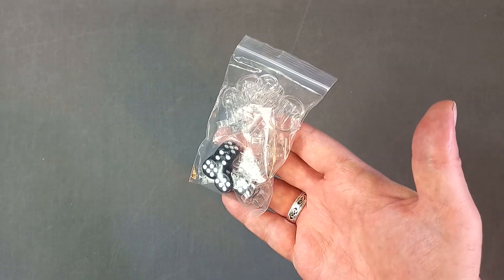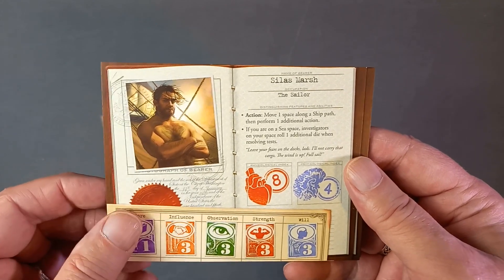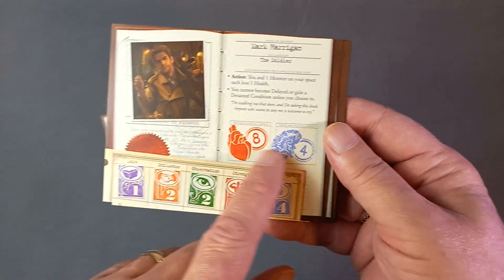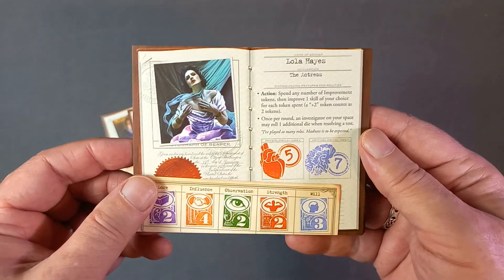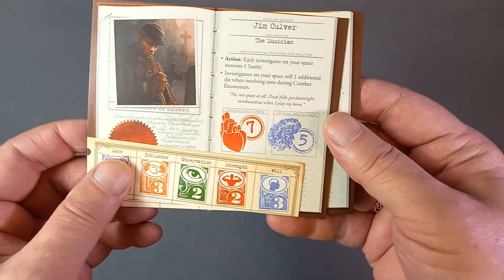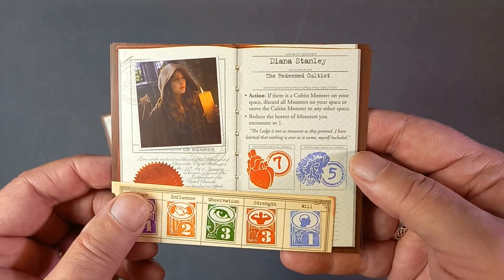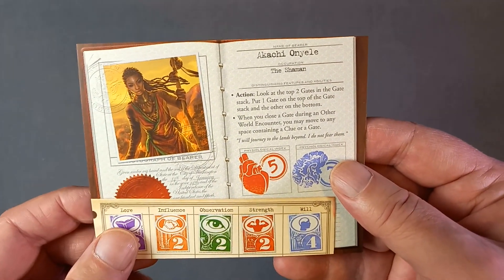Next, a bag of standees and some D6s. There are 12 investigator sheets: Trish Scarborough the spy, Silas Marsh the sailor, Norman Withers the astronomer — and we can see their health, sanity, and abilities — Mark Harrigan the soldier, Lola Hayes the actress, Lily Shen the martial artist, Leo Anderson the expedition leader, Jim Culver the musician, Jacqueline Fine the psychic, Diana Stanley the redeemed cultist, Charlie Kane the politician, and Akachi Onyeli the shaman.